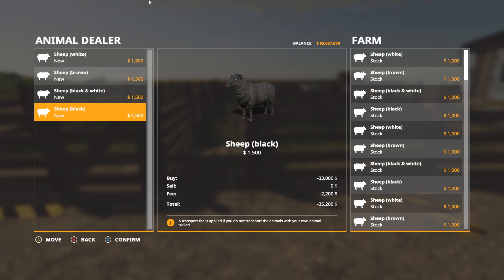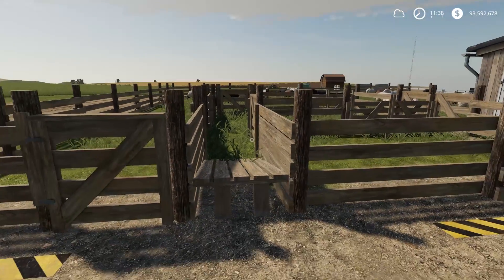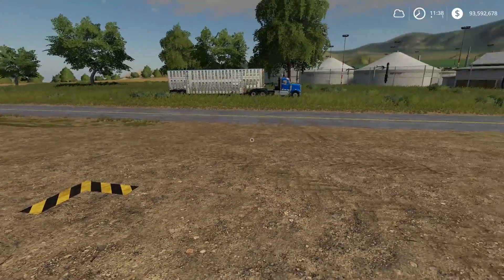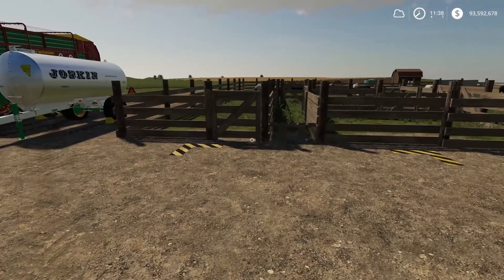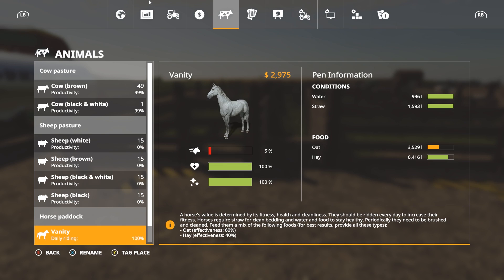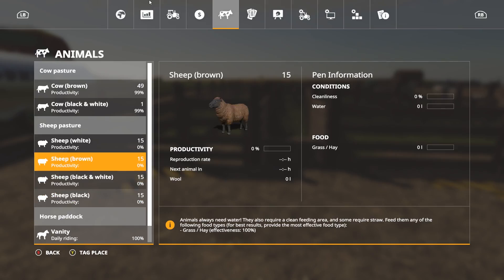So we've got 60 sheep now. There was a $2,200 delivery fee, so know that every 20 sheep it's about $2,000 in delivery fees — but you'll make a decent profit so it's not a big deal. Now in the menu we have 60 sheep, 15 of each type. The sheep are going to need food, water, and we have to keep them clean. Those are the three things to worry about.